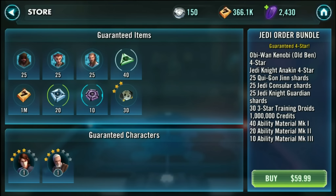Let's take a look at this pack. It's a Jedi Order Bundle in the store — it costs $59 US and you get two guaranteed characters: Anakin and Old Ben. Old Ben is amazing; he's probably one of the most used leadership abilities in squad arena right now. Anakin has been reworked and they're giving out 30 shards for the daily login through July.